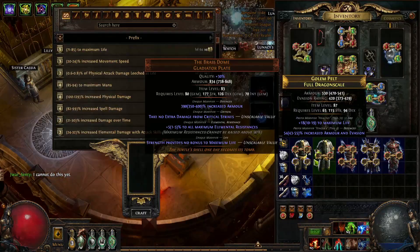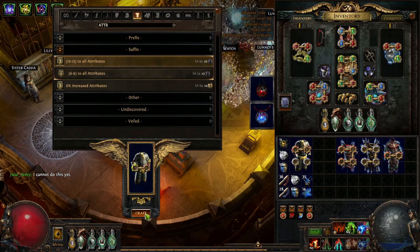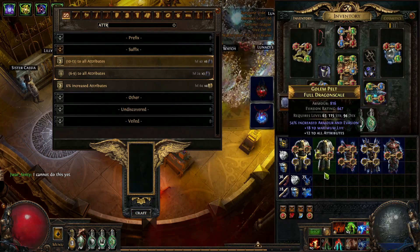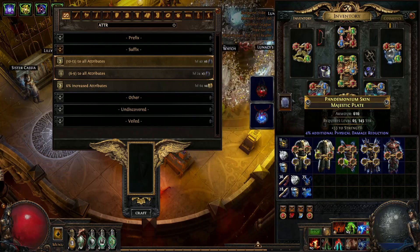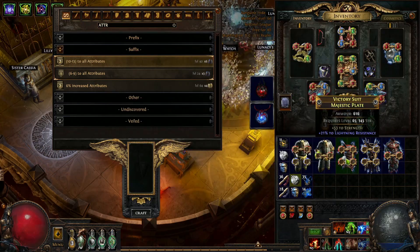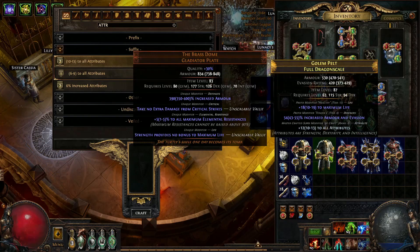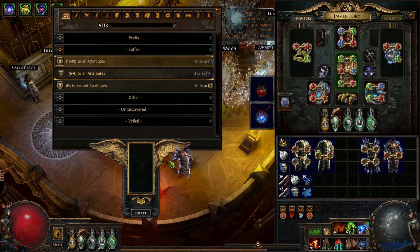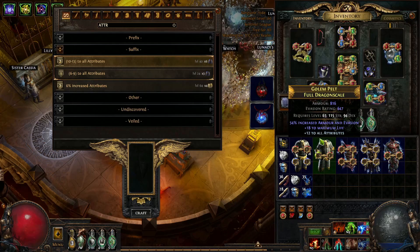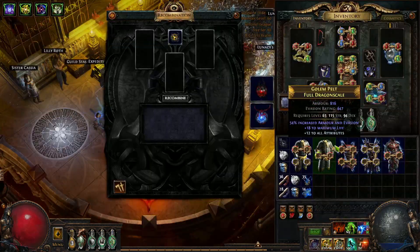We've got two prefixes on each of these, and now we're just going to craft a suffix. I like to use this attribute suffix down here — probably should use the +3 one but that's fine. We regal this one as well. With these you only have to regal once, it's already got the one magic mod. So now this one just has attributes, this one has strength, and we're going to put attributes on this one too. Now we're ready to use the recombinator.